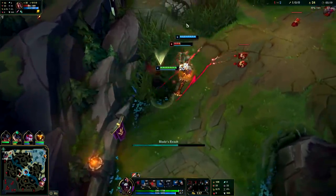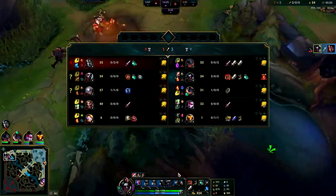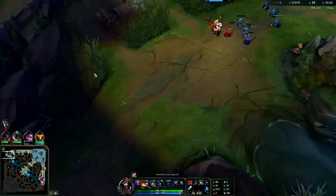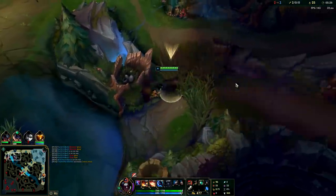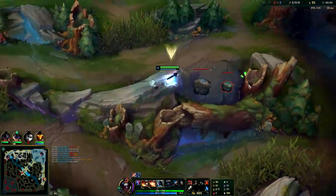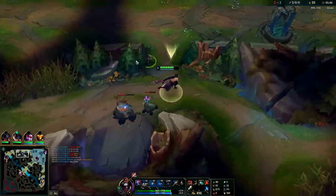He's over-juking — you see him trying to juke my W. Darius played that really badly; he gave too much respect to my W. He's walking in a zigzag trying to dodge it. That's exactly why you never use your W early in a gank on Kayn unless you're blue Kayn, because blue Kayn can cast it instantly. Even then, with normal Kayn and red Kayn it's usually best to hold on to your W.